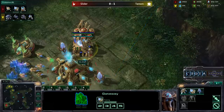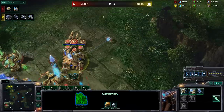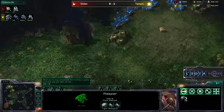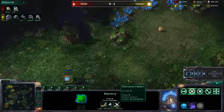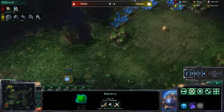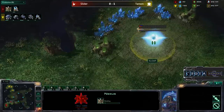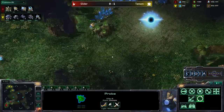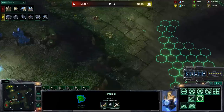A Reaper can take down a Sentry rather easily. The Reaper dealing 18 damage a second, while the Sentry is only dealing 6. So that is the reason why, even though the Sentry does have about 60-70% more life, the Reaper is now going to jump in along that backside, perhaps taking down that scouting unit over there.